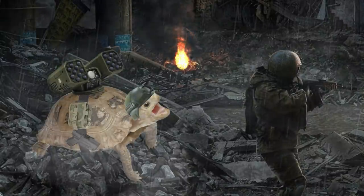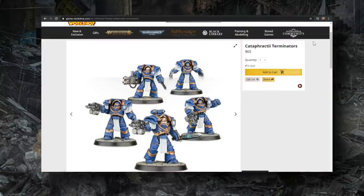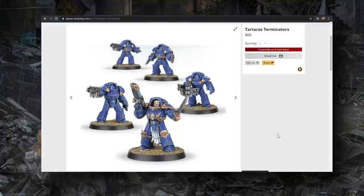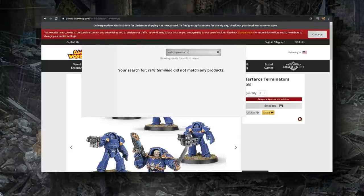Before we get into the video, a quick reminder to like and subscribe. Now let's talk about some background for people who might be new to the game. The Relic Terminator Squad used to be a series of datasheets in the old Space Marine codex representing terminator variants from the Horus Heresy — specifically the Cataphractii terminators and the Tartaros terminators. In previous codex versions each had their own rules; the Cataphractii were more heavily armored and slower. The Relic Terminator Squad datasheet represents an amalgamation of both.